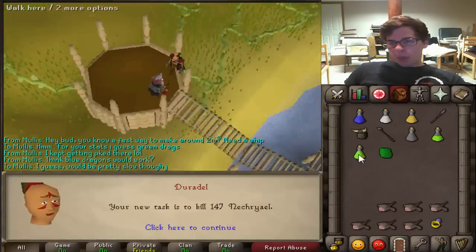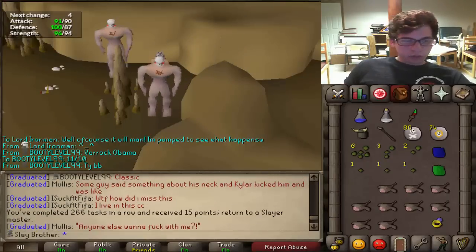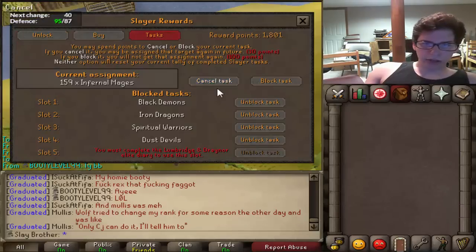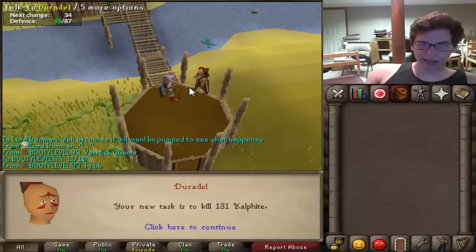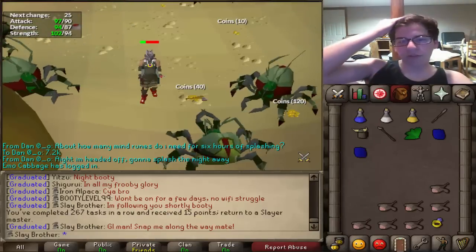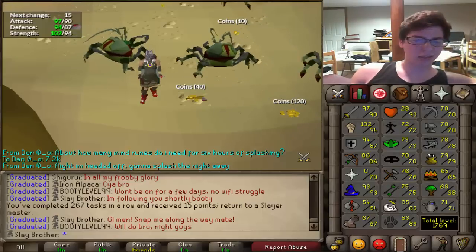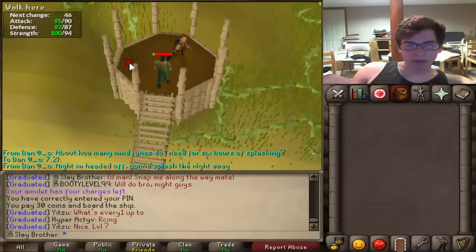Thank you for the Bloodveld, Duradel. Nechryael task complete — let's go grab a new one, please Bloodveld or something with good XP. Duradel is just a troll — skipping again. 131 Kalphite again — those are quick XP so I'll go do those. There's the completion of our Kalphite task. Sorry if these tasks are getting repetitive, but we are almost there — 55k till the level. Depending on the next 2 or 3 tasks we could get it by the 3rd-ish task. 275 Abyssal Demons — thank you Duradel!